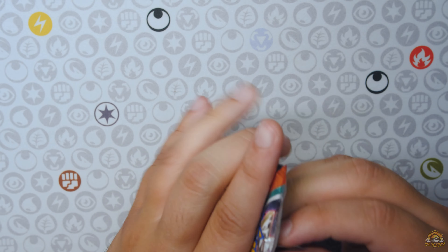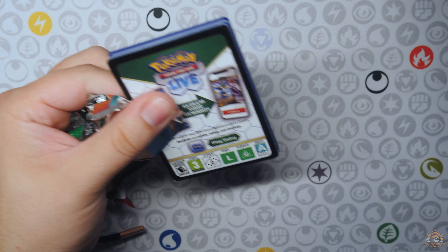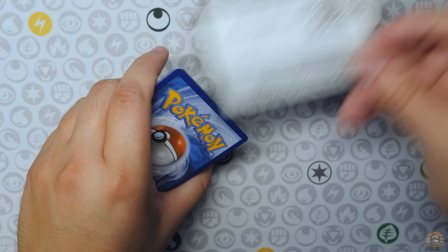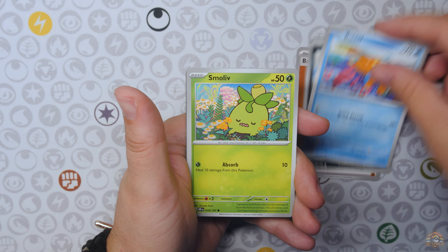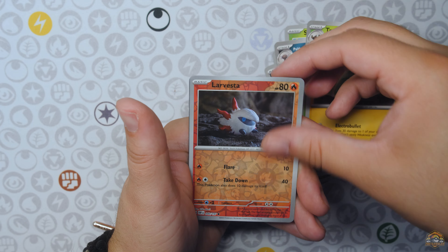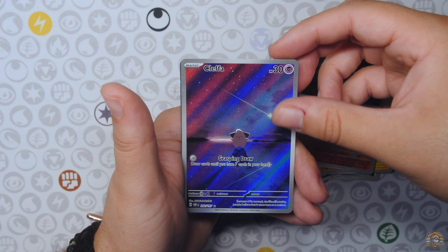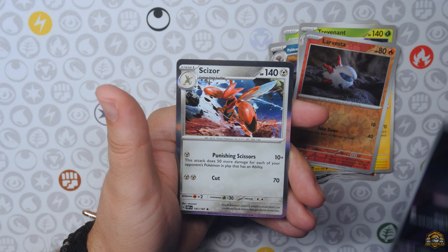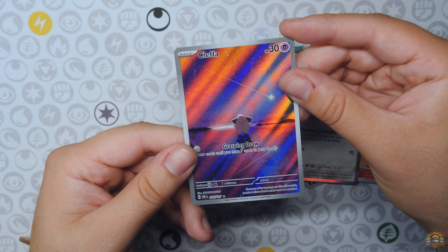All right, two more packs. One Obsidian Flames up next and one more Obsidian Flames afterwards. Can we get something here out of Obsidian Flames? This wrapper just split in two. Back to one from the back. Can we get something? Larvesta. Yo, the Clodsire Illustration Rare hits right there! Very nice. In two — just a Scizor Hollow. Very nice Clodsire hit right there.